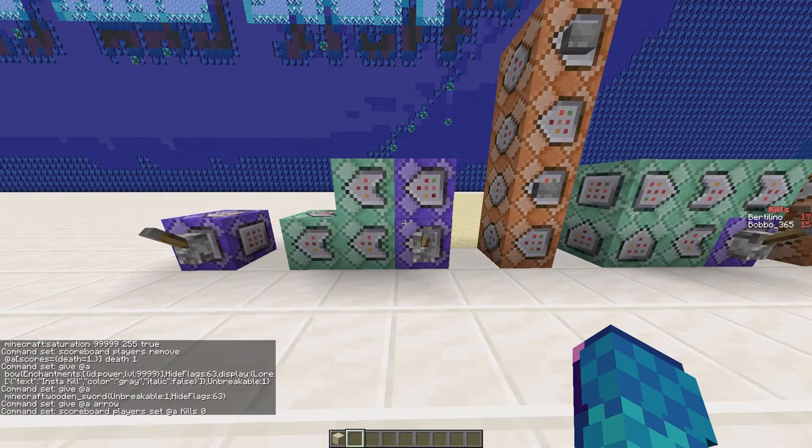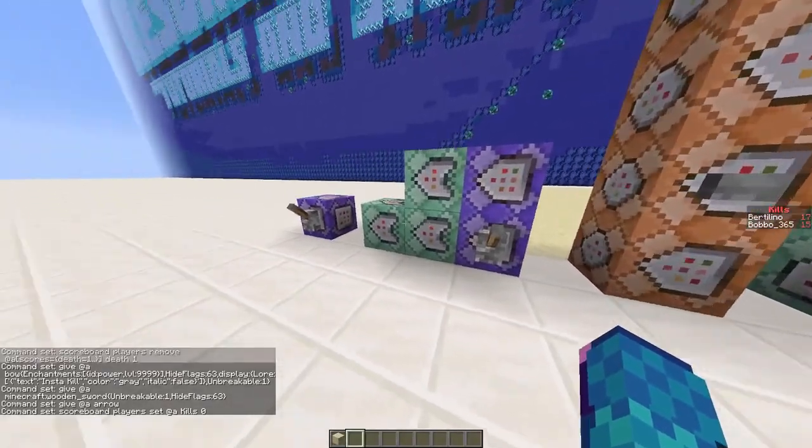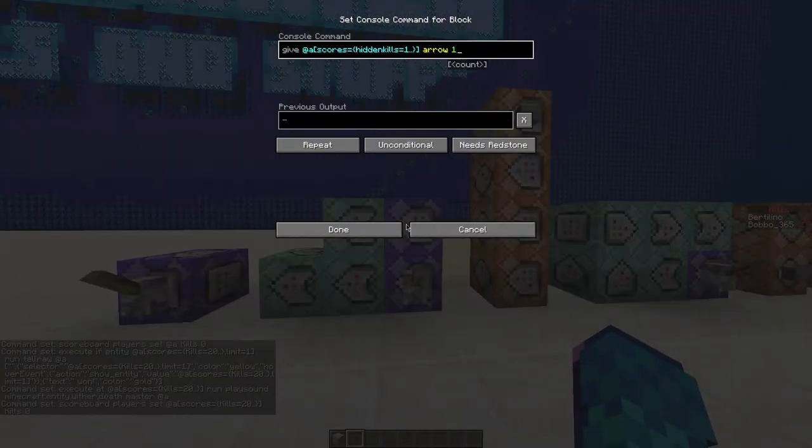The next part is making it so a player can win and giving players an arrow for a kill. We use this setup with two repeat command blocks and three chain always-active and conditional blocks. The bottom row handles winning and the top row handles kill rewards.